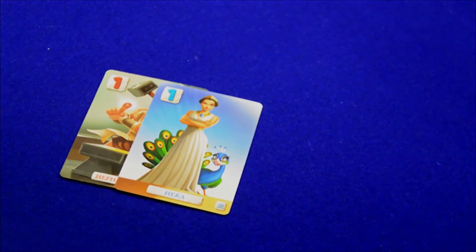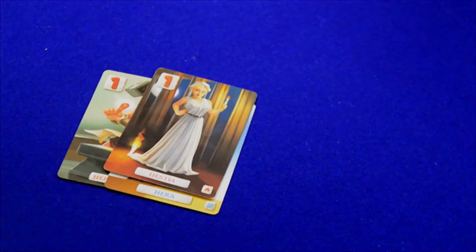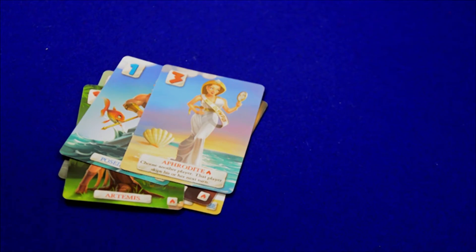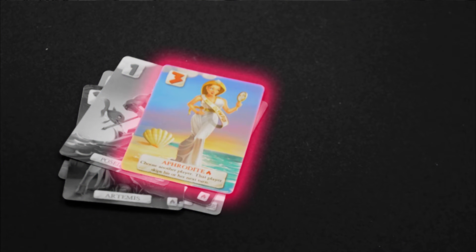In every turn, each player plays a card from his hand and tries to match either the God or the number of the top card that was previously played. In case the player doesn't have either the God or the same number, then that player gets a penalty.